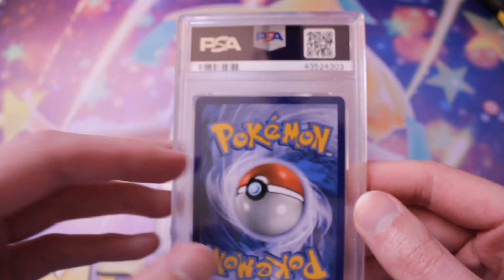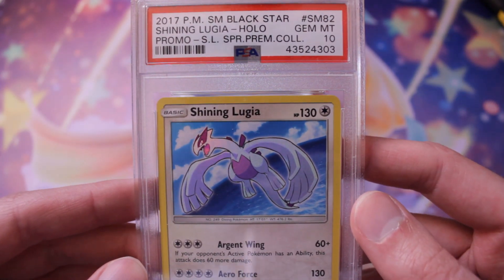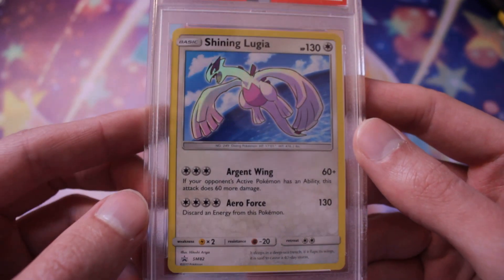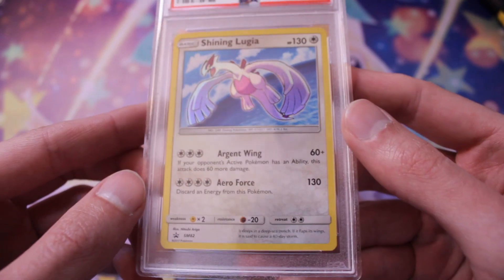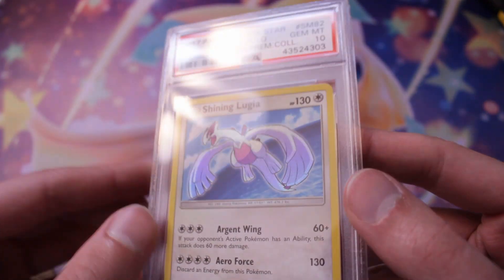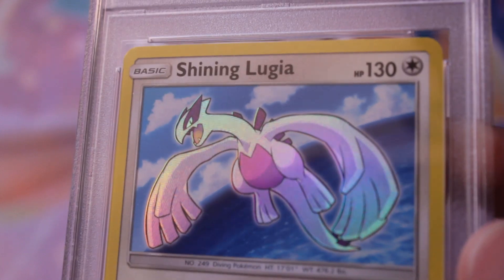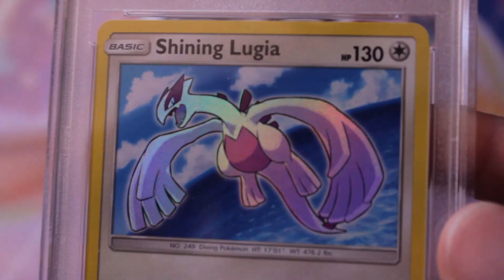So first we have the Shiny Lugia, which is a Gem 10 — pretty freaking baller. I love Lugia and this card is beautiful. Let me zoom in a bit — yeah, there you go.